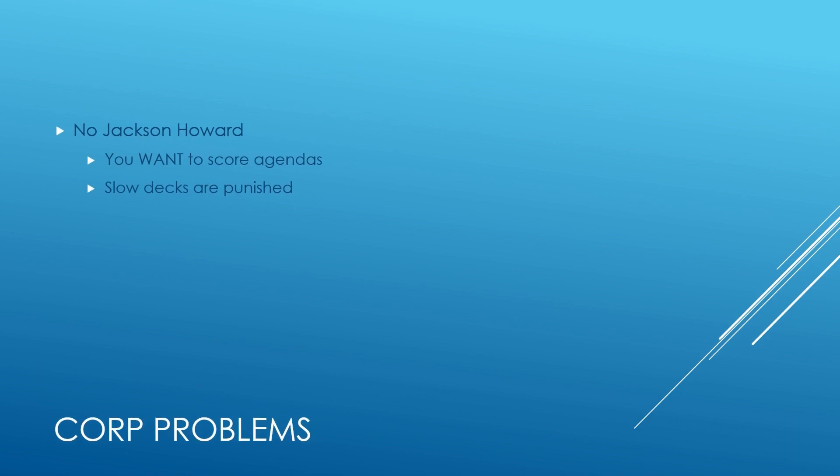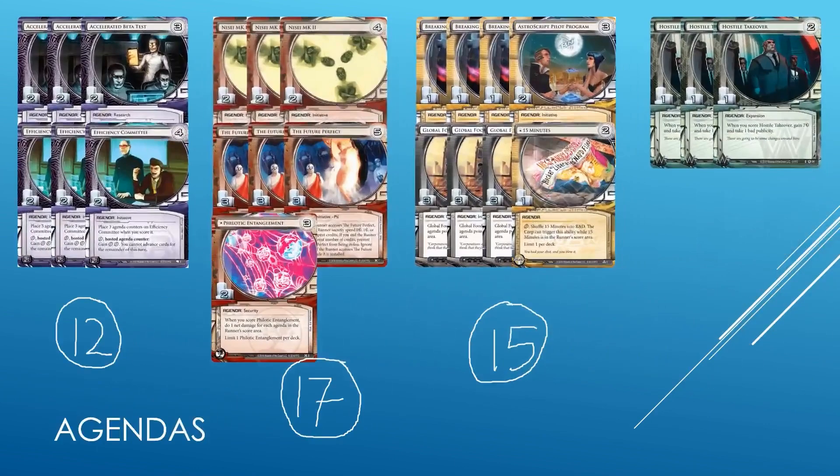Now let's move on to Corp. Corp has a very special problem that runners don't face, and that is they lose Jackson Howard, which is a very key card in a lot of Corp decks because it basically patches a flaw in the game where agenda flood can happen and will overcome even the best of players. This is a big problem if you are trying to consistently win. As such, you want to build Corp decks that score agendas proactively. Slow decks are punished because you cannot hold agendas in your hand without Jackson Howard to cycle them out. You also are a lot more vulnerable to early HQ pressure, which could give extra points to Criminals. Bear that in mind when you're building a runner deck. But for now, let's focus on the Corp deck and look at their agendas.